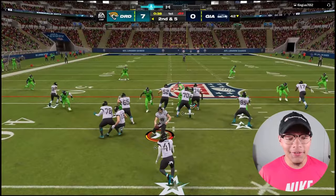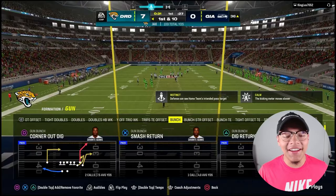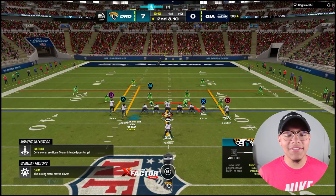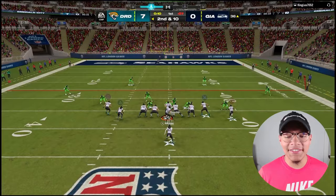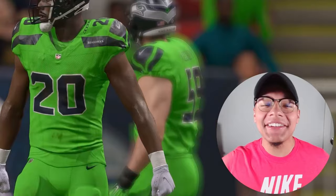Mark Clayton finally getting something over the line of scrimmage. Madden is so trash — he could have gotten an easy interception because I threw the wrong button but the guy just swatted it. We got Mark Clayton right here — oh my god, five foot nine baby, get up and catch that ball. Seven catches for 51 yards and a touchdown, let's go!